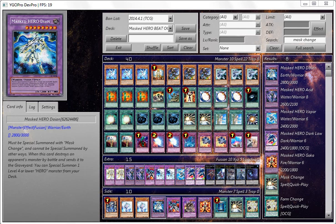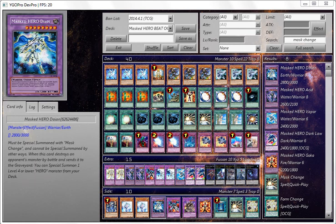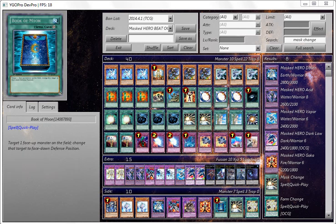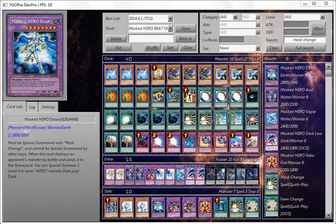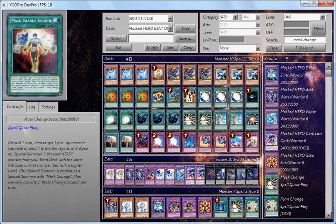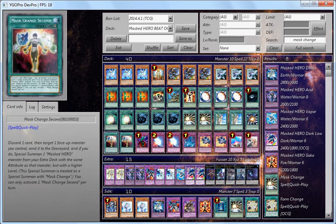Dian is another option — if you Super Poly into Gaia, which I kind of took out. Also it's good if you're running Form Change: you can Form Change the Acid and bring out Dian as well. Or if you take control of their monster with Mind Control, you can use Mask Change Second on their monster and bring out the Terra Firma if it's an Earth monster. There are many ways to summon Masked Heroes with Mask Change Second.